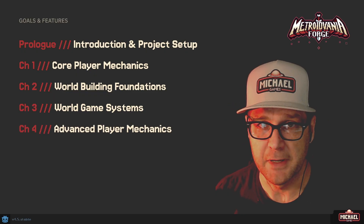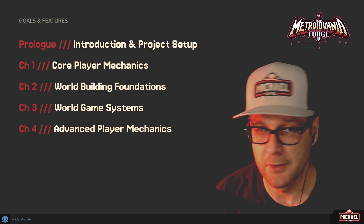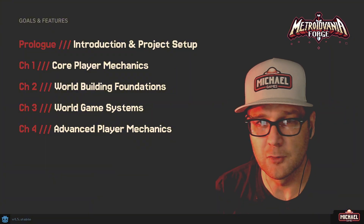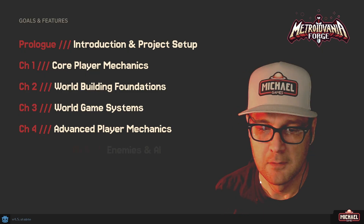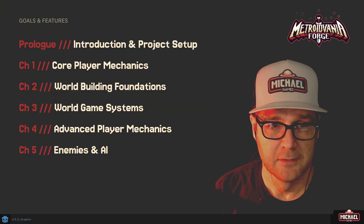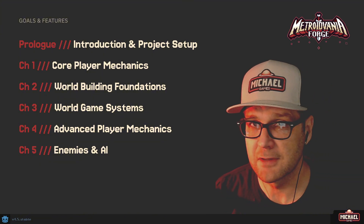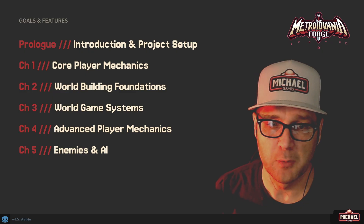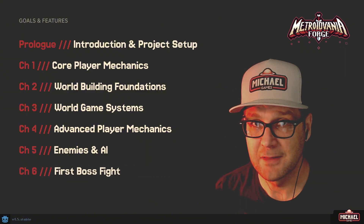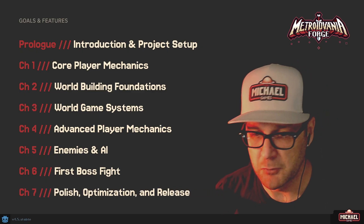Chapter 4 is advanced player mechanics. At that point we'll have a world to play in and we'll implement features like double jump, dash, morph roll, and all the other abilities. We'll refine the player state machine so the player has all core — maybe all — abilities by the end of chapter four. Chapter 5 is enemies and AI: building basic enemy types, systems for player and enemy to damage each other, player death scenarios, enemy drops, different enemy types, and basic AI enemies. After that, Chapter 6 adds our first and maybe second boss fight — an extension of the enemy work.